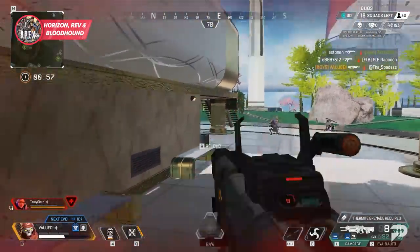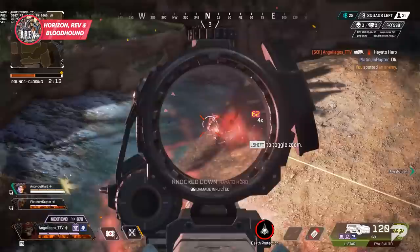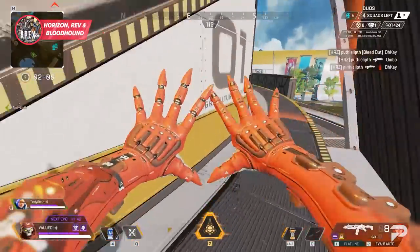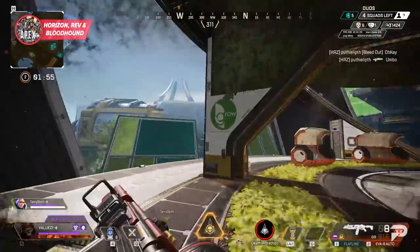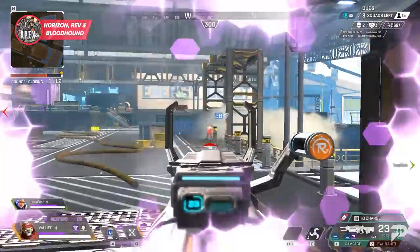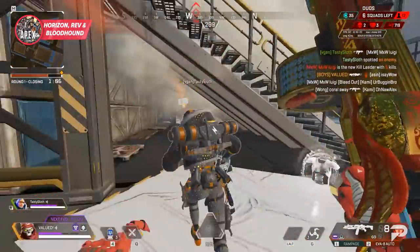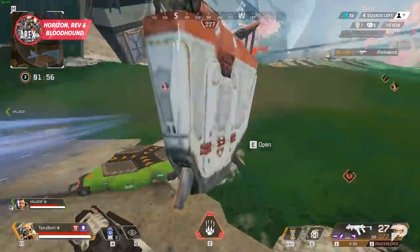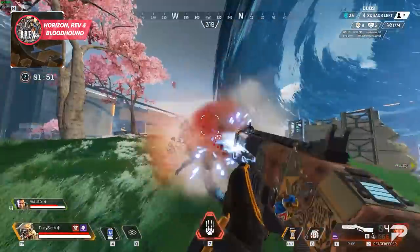If Horizon can catch enemies by surprise with her Black Hole, she can take out an entire team in no time. Similar to Horizon, Revenant wants a lot of setup before a fight — his Death Totem is best used as an entry tool, placed somewhere enemies can't use it or camp it. We've all seen the Rev-Octane combo: Octane's pad lets you get instant use out of the totem while still placing it safely. If you often play in comms with friends, Revenant can give your squad a free life to soften up shields before committing to a full fight.